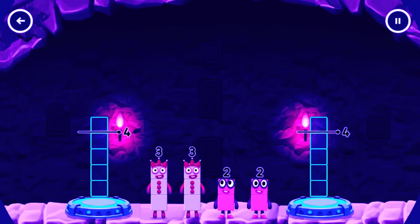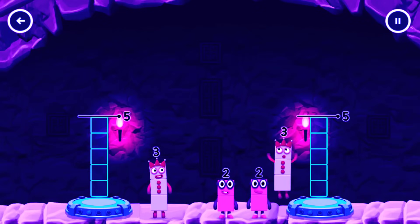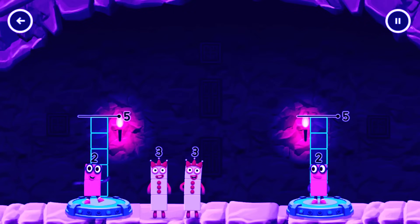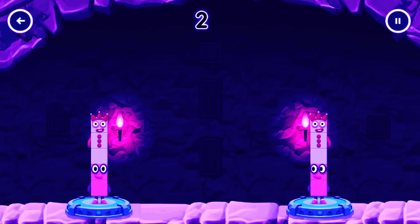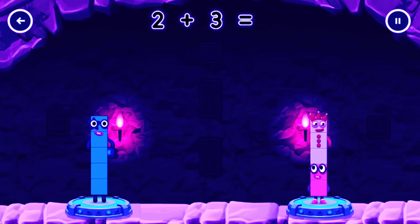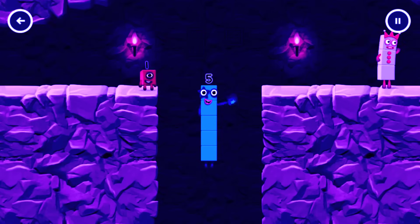Share the number blocks evenly to make 2 groups of 5. 3, 3, 2, 2, 3, 3, 3, 3. Correct! 2 plus 3 equals 5. 2 plus 3 equals 5. 5 equals 5. Yes — you got it!